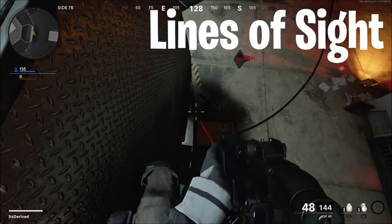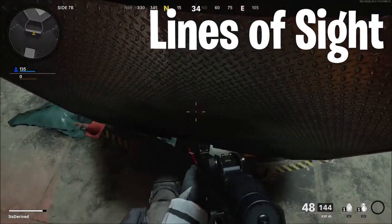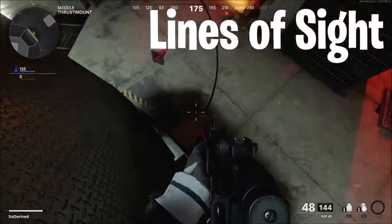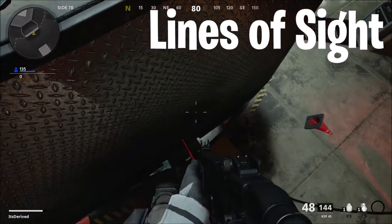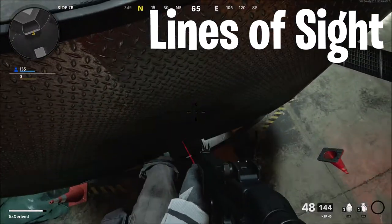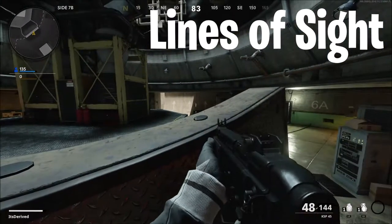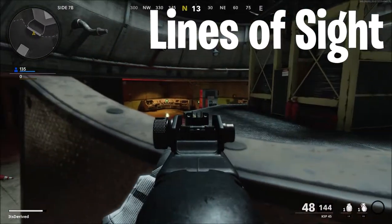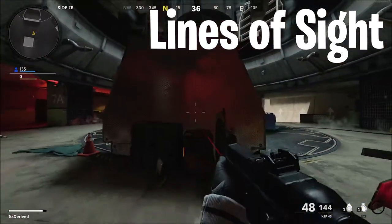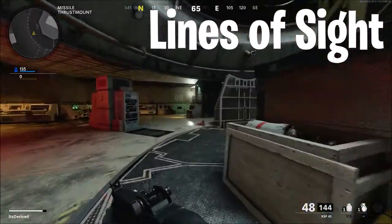Did I just find a glitch? I am so confused — what am I standing on? I don't know what I'm standing on, but this might be a little glitch I just found by accident. If you can do this glitch, this is a perfect line of sight. What am I standing on? I'm literally not standing on anything. That was a weird glitch — I don't know if I can ever do that again.